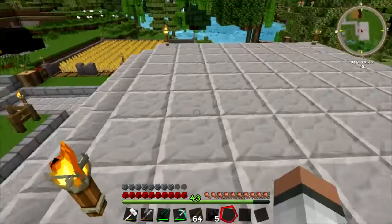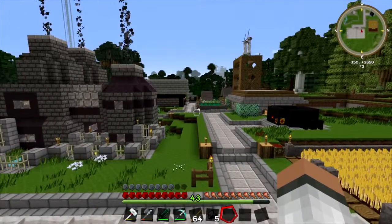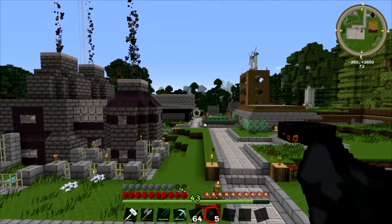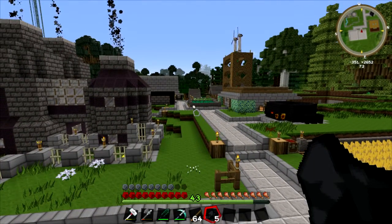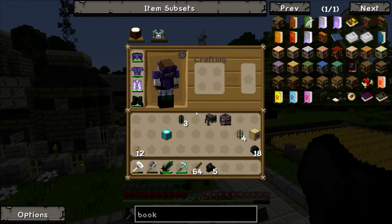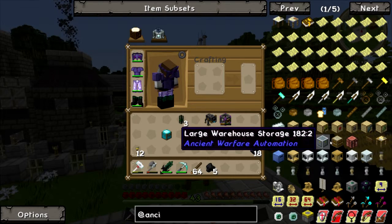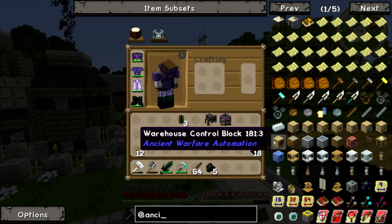I kind of think the warehouse is pretty pointless considering we have our big storage facility over there for our ores and stuff. But that one is primarily just for ores. The storage we're building for Ancient Warfare is going to hold everything - the likes of charcoal, sticks, any extra - it's just going to get bunged into the warehouse facility. So it's good to have a building just for it so we know where it's going to go. If we go into the menu and type in Ancient Warfare, we need quite a few blocks: warehouse control block, small storage, medium storage, large storage, warehouse interface, and warehouse crafting. Those last two are pretty much for automation and crafting, so we don't really need them.